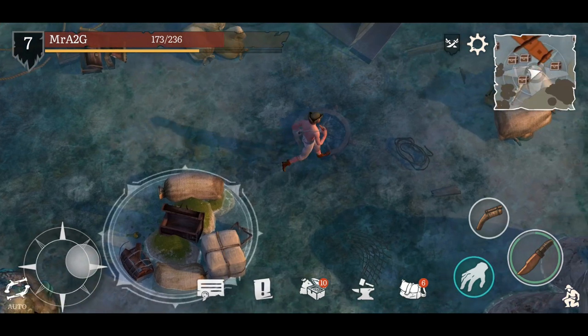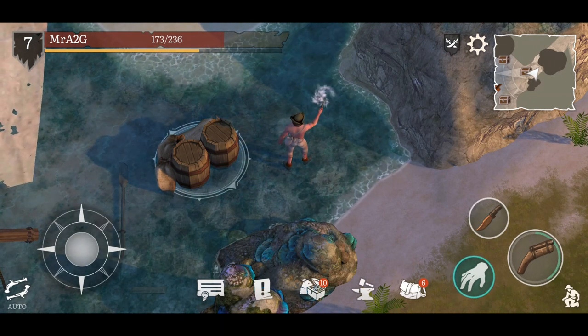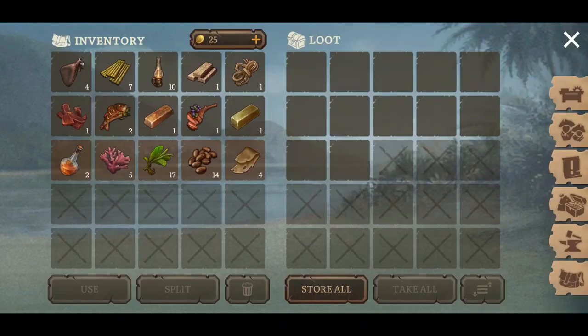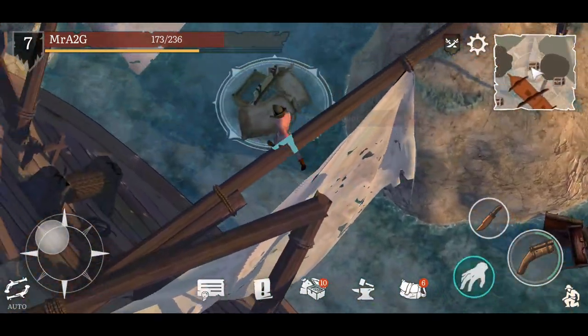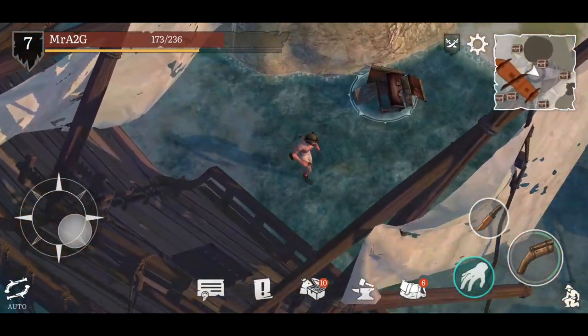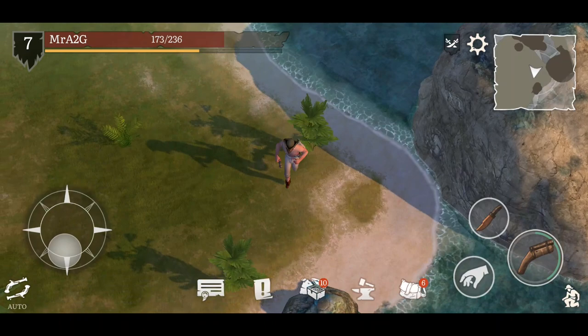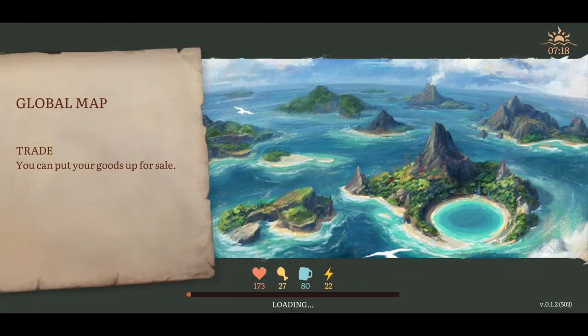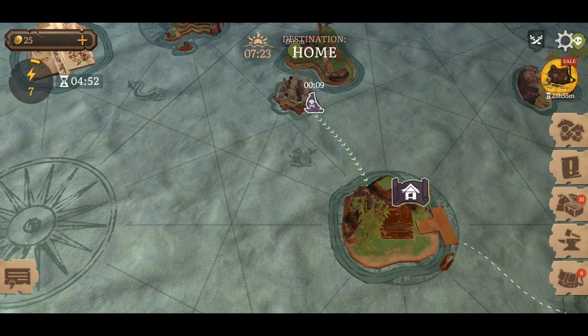We have just gotten everything. I should have actually dropped off my pistol as well - it's actually a very slow pistol. Now in the survival genre, when you have no enemies around you or no one locked onto you, you're not going to lose durability if you just shoot like that. Just thought I'd point that out. There's nothing else of importance here anyway, so we're going to head back to home base and continue on with the progression of the game.